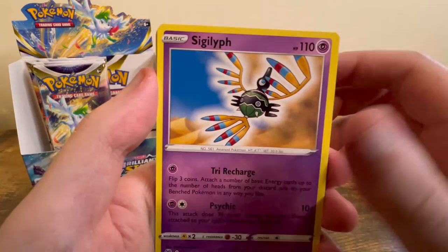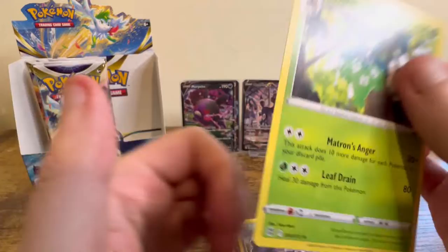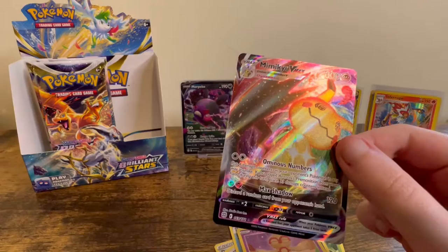Metal Energy, Freshwater Set, Sigilyph, Cynthia's Ambition, Gorilla, Castform, Chimchar, Baltoy, Axew, Grimer, Wormadam. Water Energy, Double Turbo Energy, Probopass, Prinplup, Cubchoo, Duskull, Farfetch'd, Exeggutor, Grimer, Baltoy, and Mimikyu VMAX — let me put this in a sleeve.